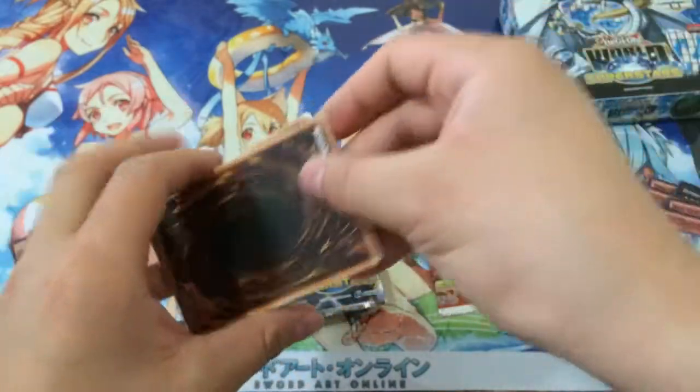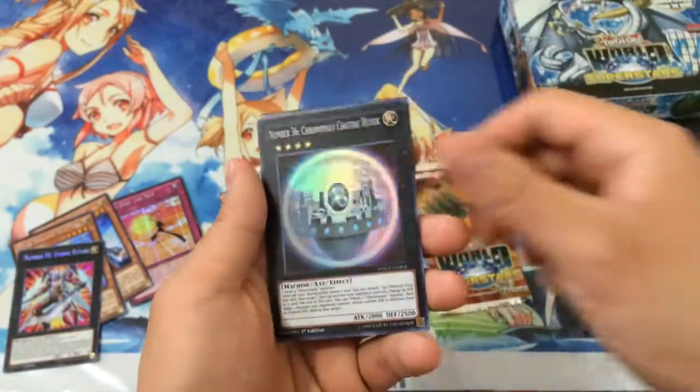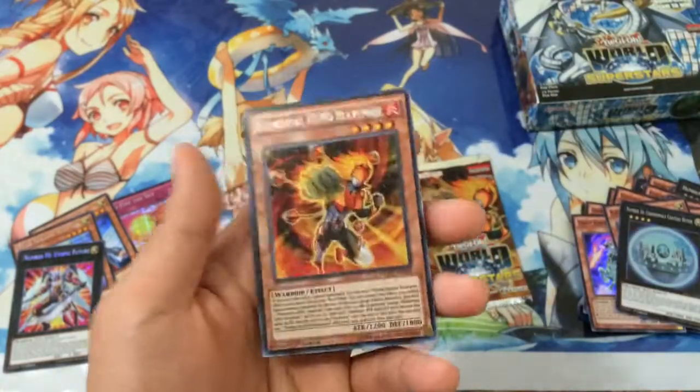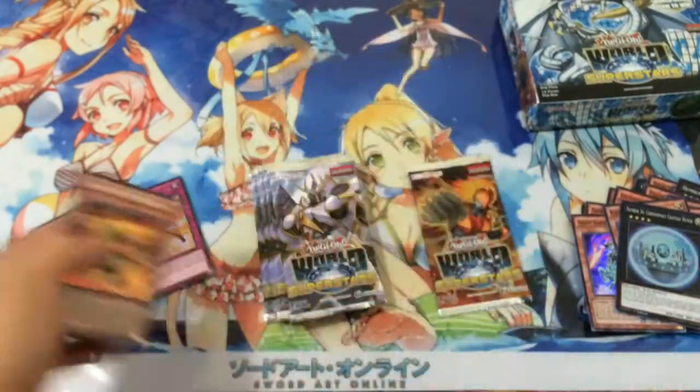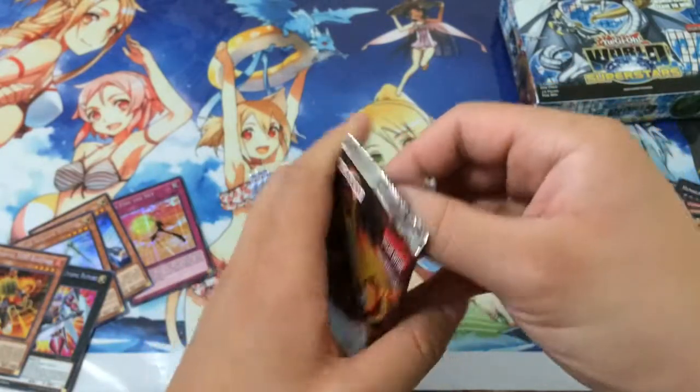Box ratios for this set are so random. Ooh, another note of him. And nice, Elemental Hero Blazeman — didn't get him yet, so very nice. Last Blazeman pack, and then six packs of Number 86.